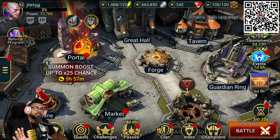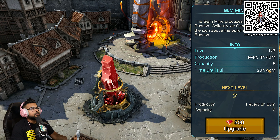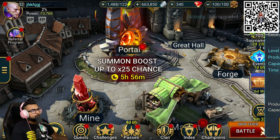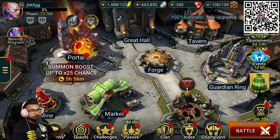I can't stress enough, guys — as soon as you get the opportunity, unlock the mine. This will passively farm gems for you, and you'll be able to use them to boost various elements within the game and utilize the currency. You do not want to miss out on that. It's a very, very beneficial element to this game and you should always strive to get it first.